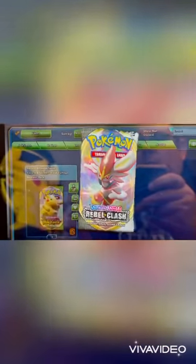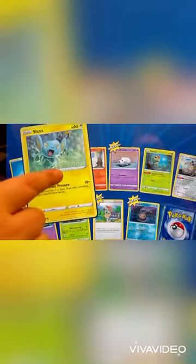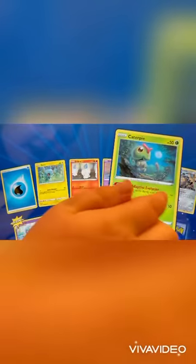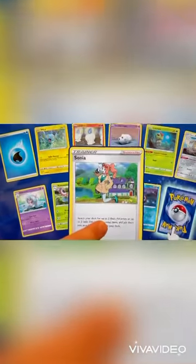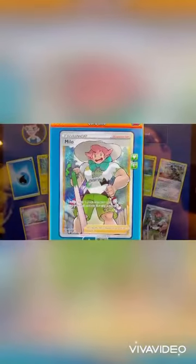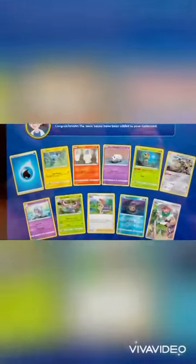Okay, let's start with Web Class. Web Class, Water Energy, Shinx, Lutwick, Glaring Corsula, Caterpie, Glaring Mouth, Hatton, Mastery, Sonia, Sonia, Time Pull. Already starting off good with a full Art Trainer Milo, already starting off good.